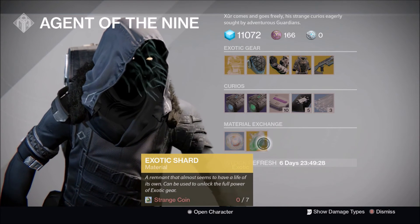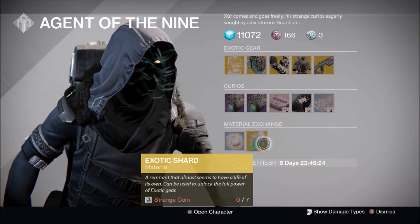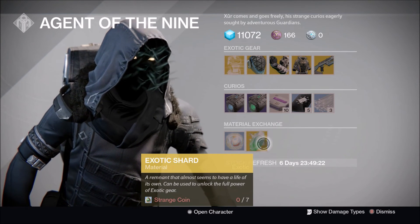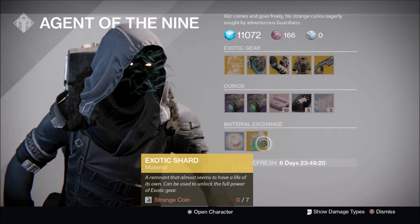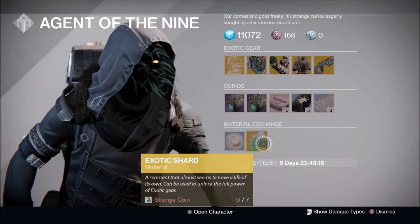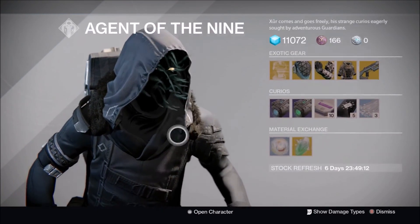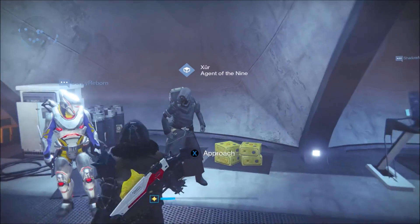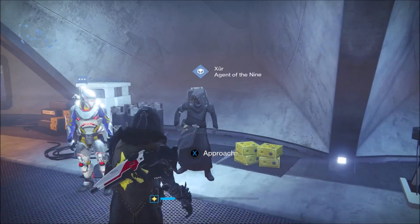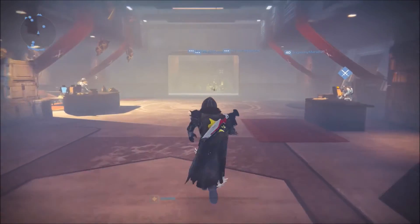That's going to bring this video to an end. If you want to pick up something from Xur, be sure to do it before he leaves this weekend — he just arrived about 10 minutes ago. This has been a review of what Xur has brought for week 119 of Destiny, week 15 of Year 3 for Rise of Iron. If you enjoyed the video, don't forget to rate, comment, and subscribe, and I'll see you guys later back inside Destiny.